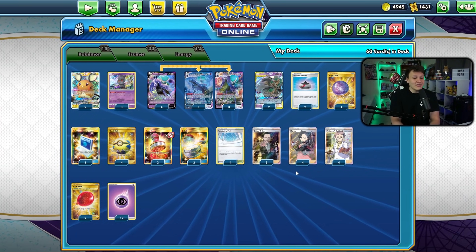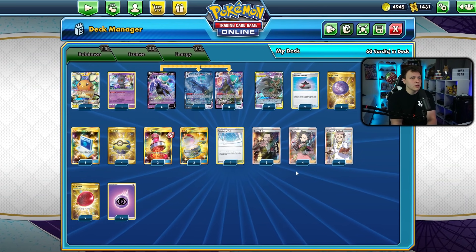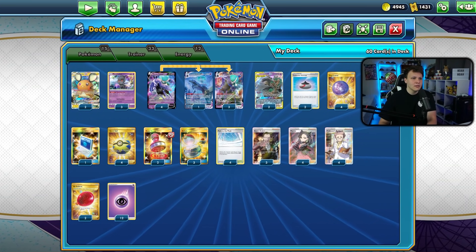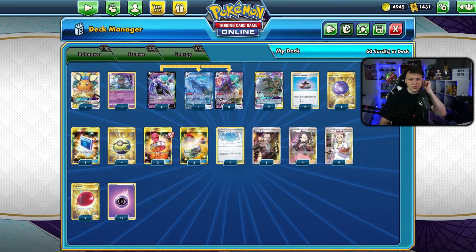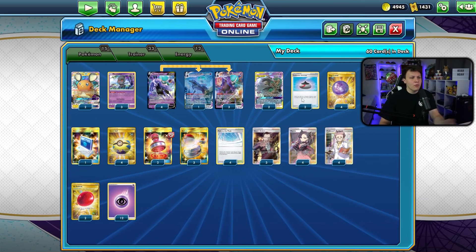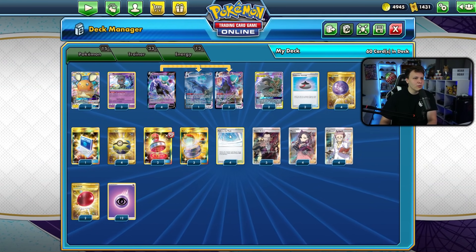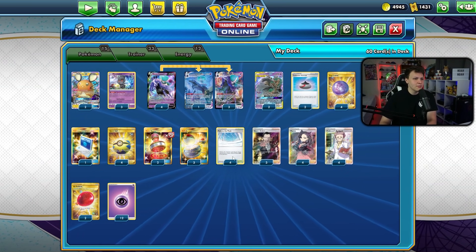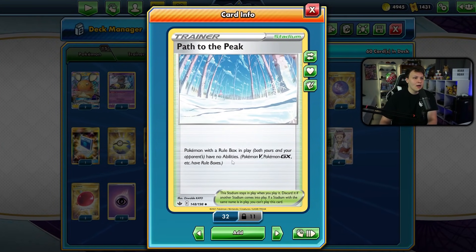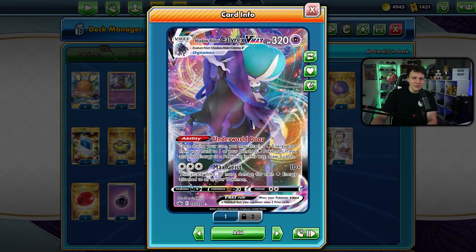What is going on? Today we're playing some games with Control Calyrex — Shadow Rider Calyrex VMAX, the Shadow Rider with the Underworld Door and the Max Geist. Some of you love it, some of you probably don't. We're playing the control build of it — it's not like a traditional control deck but we try to have as many disruption elements as possible. There are four Paths to the Peak in here, which you might think is a lot when we have Underworld Door, one of the best abilities in the game.